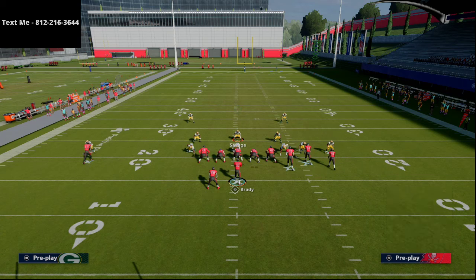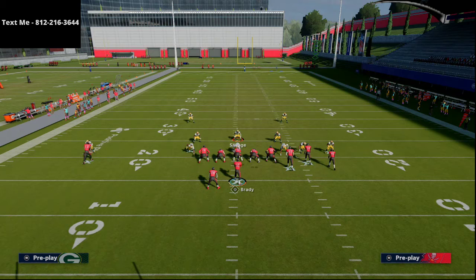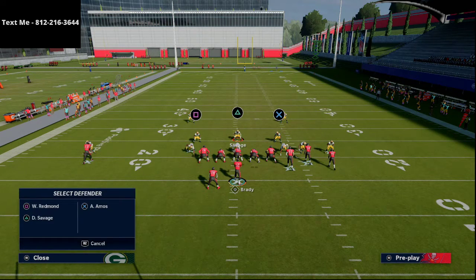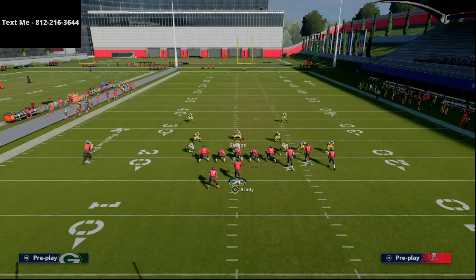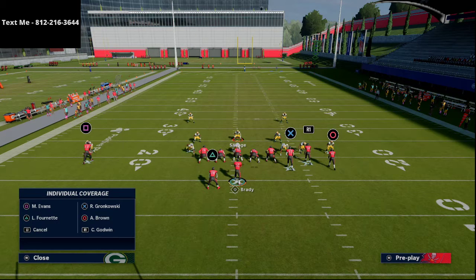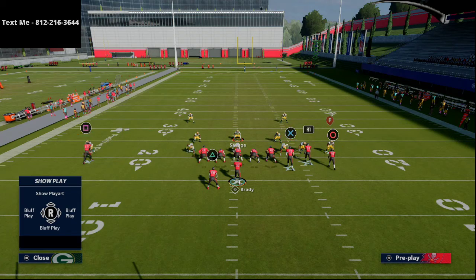What Dat Boy was doing — and pretty much without fail — was mabelling the bunch side. He would take Amos and put him into a curl flat zone, then take his backside linebacker — which I thought was genius in the 3-3-5 — and man him up onto the right screen slot for the double post. That basically deterred Blocky from throwing the double post route.